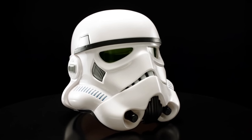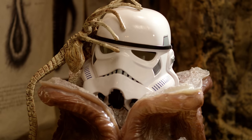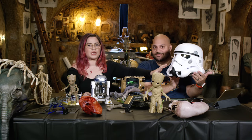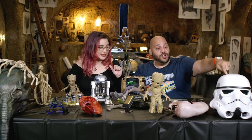This Stormtrooper Helmet is collector grade, which means it's accurate to what they wore in the movie. It's part of the Black Series collection and it allows you to electronically change your voice to sound like an Imperial Stormtrooper. They were going to have the clones and Stormtroopers without masks, but they thought it was too sad — when they would get shot, you'd see a face and go, oh my God, that person has a family. But if you put a mask on them, you can just shoot as many as you want. If you want one, change your voice — $79.